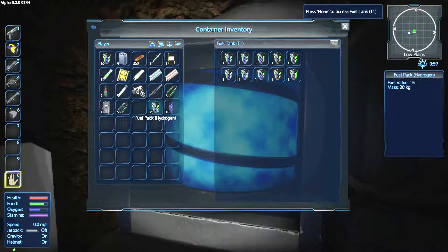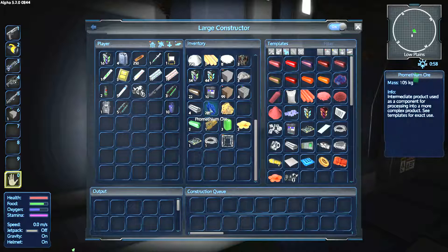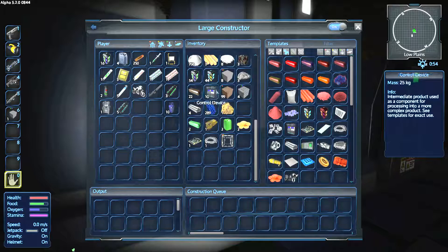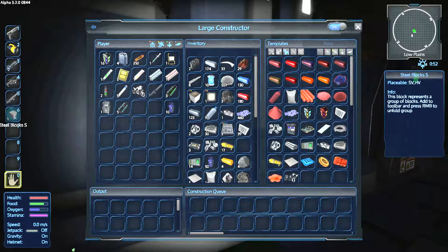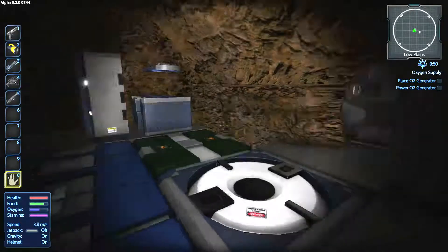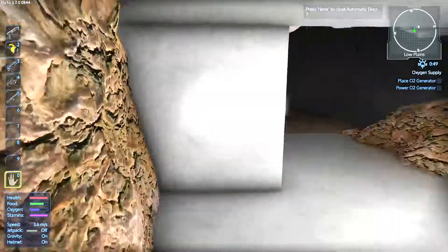Last time, we mined some Prometheum. Got a good chunk of Prometheum ore. Managed to make some fuel packs and some more charges for our drill. We're in good shape at this point — not just merely surviving, we're actually able to get things done.